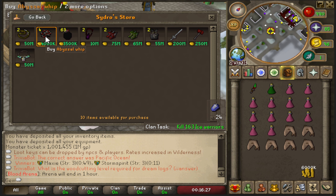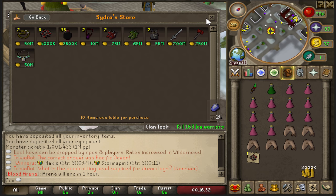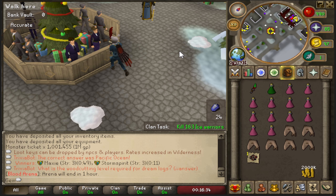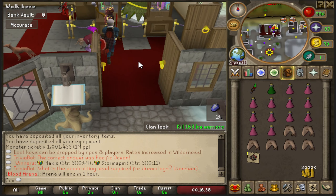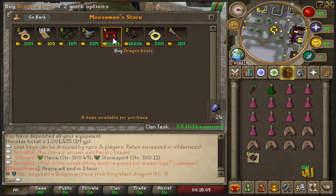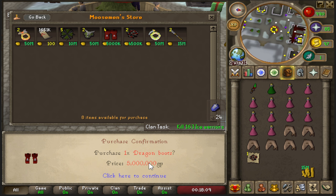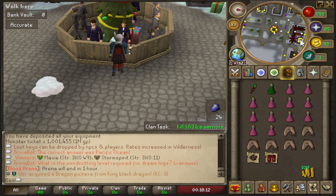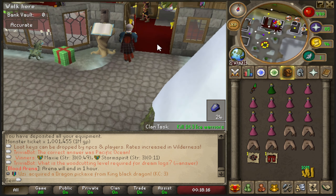I'm going to make my first true upgrade and buy a whip, which should speed up melee slayer tasks by quite a bit - that's very important when you're trying to speed run slayer points. I might as well get some dragon boots too; they're not that expensive and will help with DPS, so I might as well grab them now.